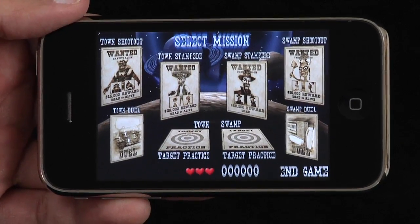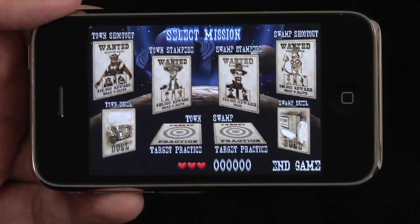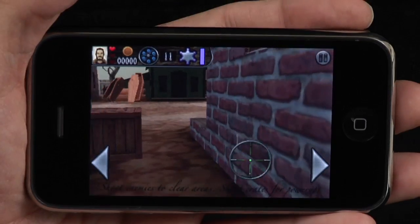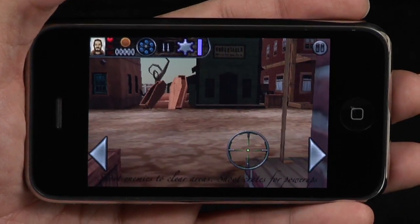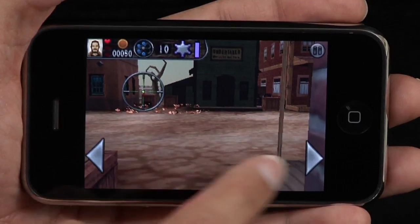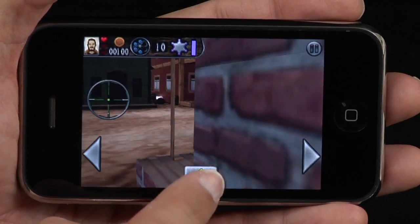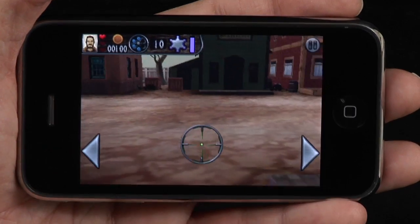Billy Frontier is essentially a space cowboy arcade game. There are four different types of gameplay and two different scenarios for each: the old west town and the swamp. One of the gameplay modes is the shootout mode, which is basically a first-person shooter mode where you have to go through either the town or the swamp while blasting the bad guys and collecting more ammo.